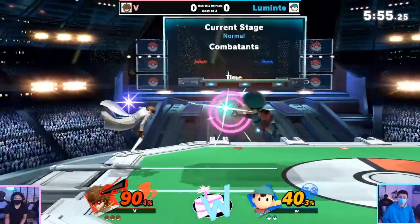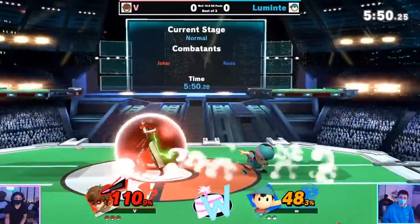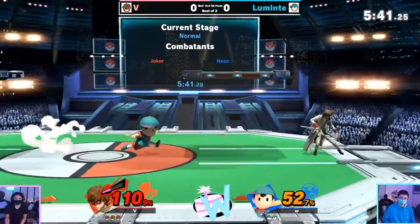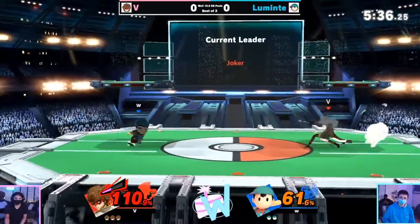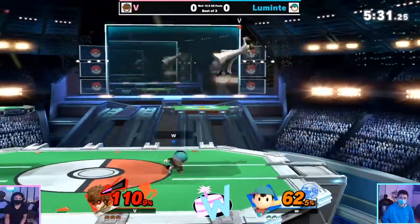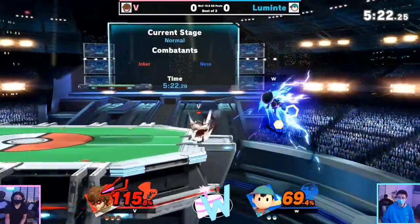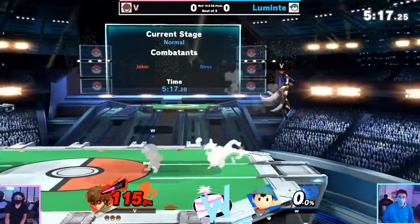Forward air going to connect, gets the up special but it doesn't connect to anything in particular. Guns coming out for V, just continuing to space out and get some damage. Dash attack passing through shield there on Luminite. V is really patient, not over-committing to anything, seeing if Luminite's going to over-commit. Up air — he's going to shark a little bit — oh, but forward smash connects at 87%! Luminite is losing his stock to that, unfortunately.